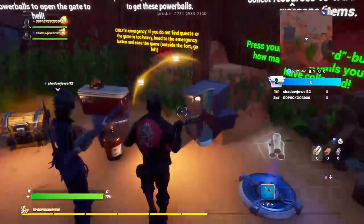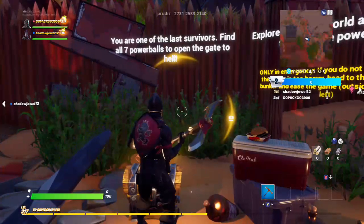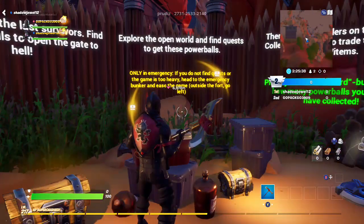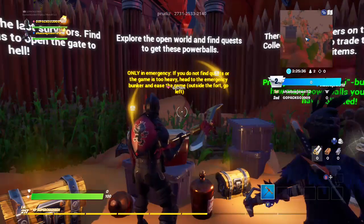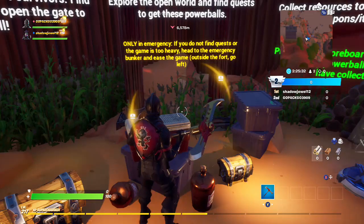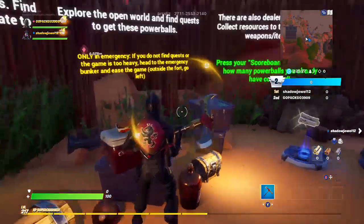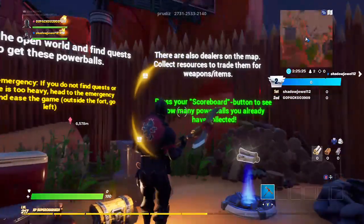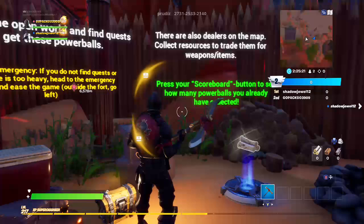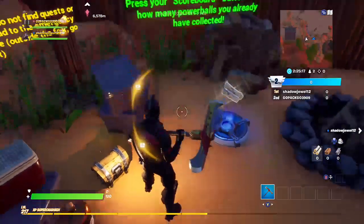Okay, let's read before you open stuff. You are one of the last survivors. Find all seven power balls, open the gate to hell, and explore the open world to find quests to get these power balls. Only in an emergency — if you can't find quests or the game is too hard — head to the emergency bunker. Go left outside the fort. There are also dealers on the map; collect resources to trade for weapons. Press your scoreboard button to see how many power balls you already have.